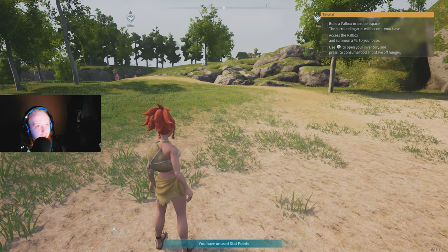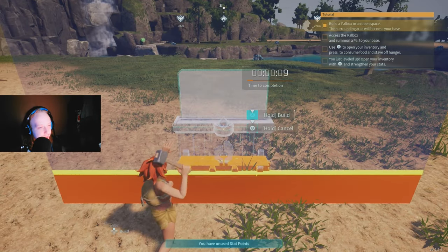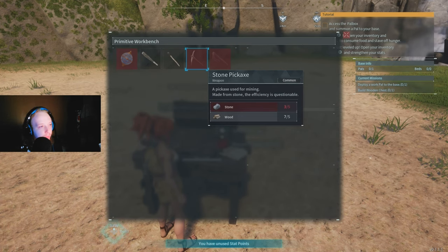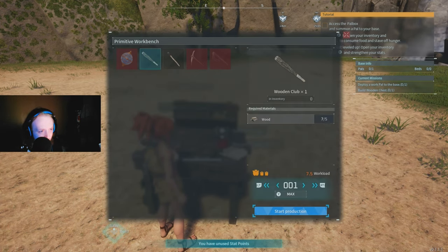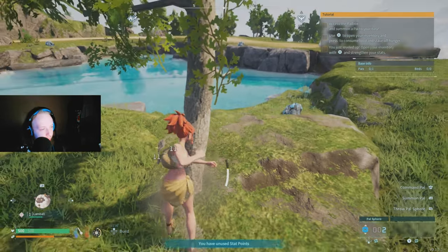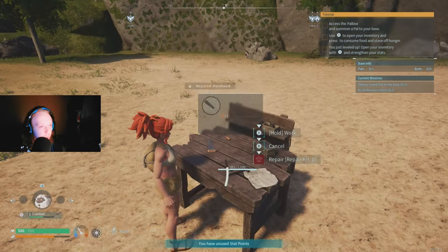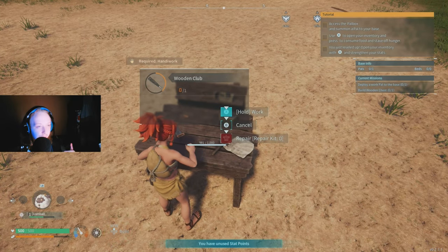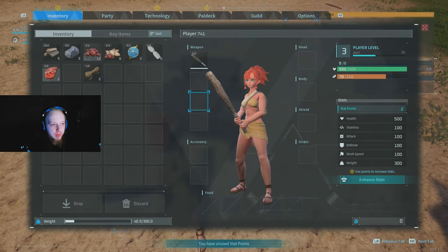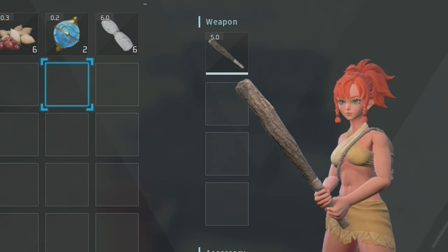Build the pal box in open space — the surrounding area becomes your base. Then interact with it. Now let's craft some weapons. Go ahead and craft a wooden club — you just need wood. Hit a tree until you get enough, come to the crafting bench, and craft it. Once you have it, open the menu and equip weapons to your hot bar. Press Y to switch between them.